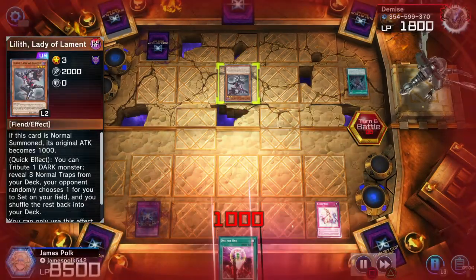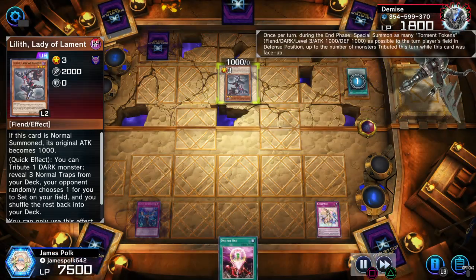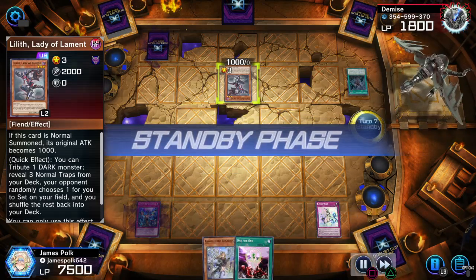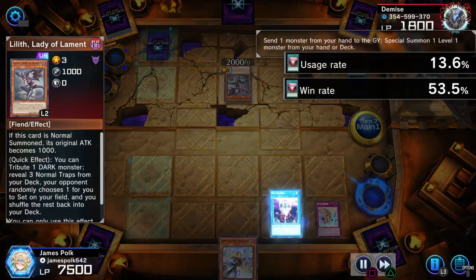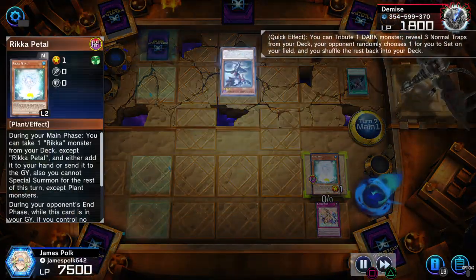Lilith Lady of Lament — 1000 instead of the usual 2000 because of the normal summon. And perm on Lilith. One for One for Petal.